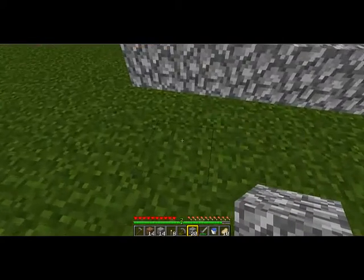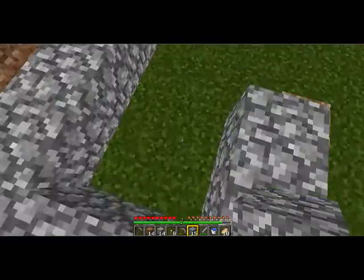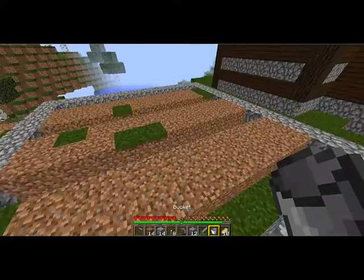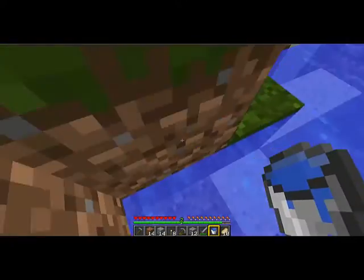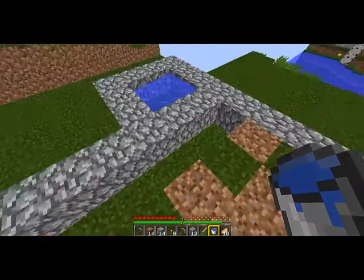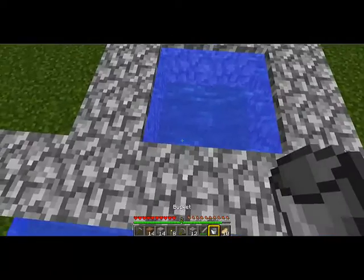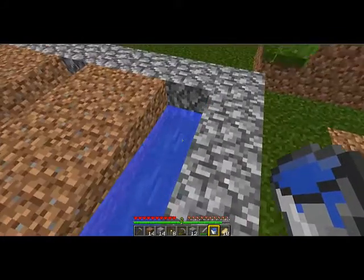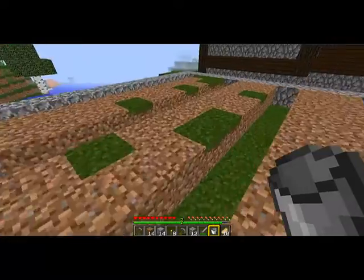I'll show you: just make a four-block space like this, where you have four blocks in between. Place one bucket of water over here and one bucket opposite to it. Then get the bucket filled again and place one in the middle. No matter how much water you take, it will be filled back — that's an infinite water source. I'll skip through the video while I fill the rest of the spaces with water.